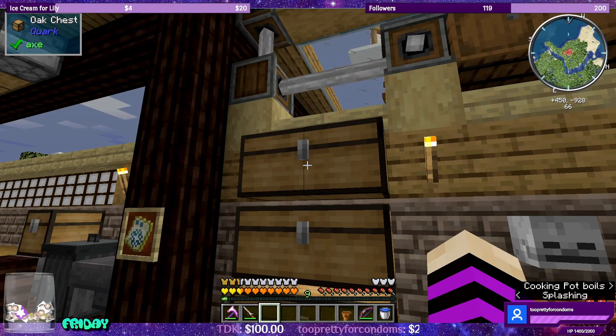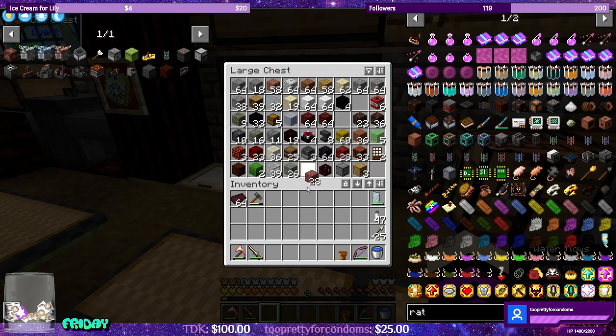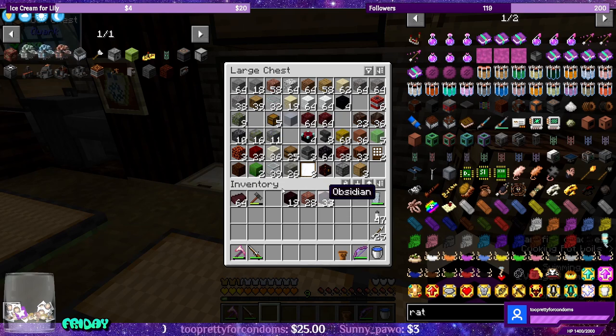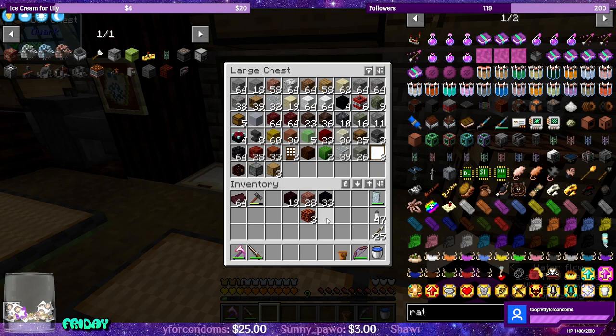So what we need is regular bricks, nether bricks, obsidian — and I wanted to show you guys something with magma blocks too that I found out, that's pretty cool. And then we need sandstone, and I think that's it.